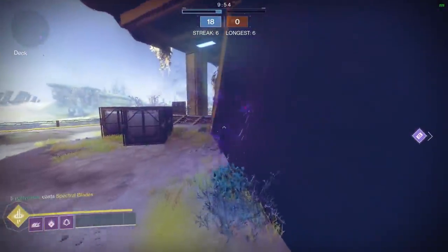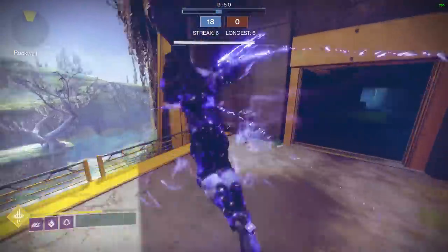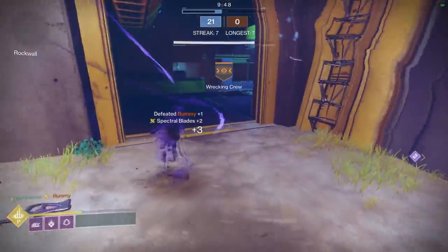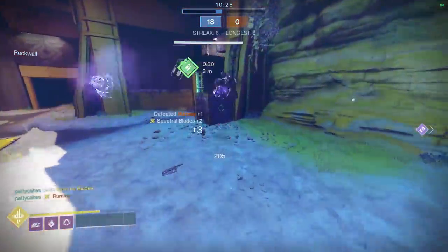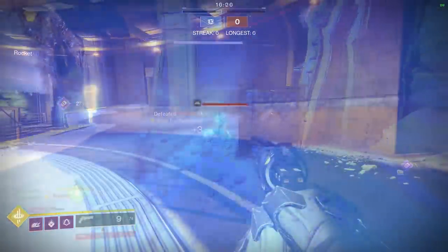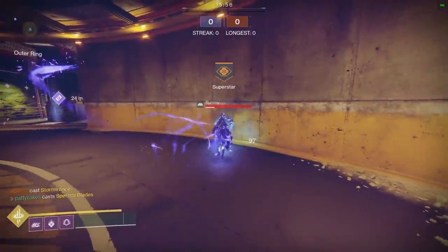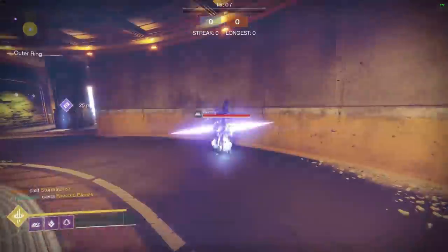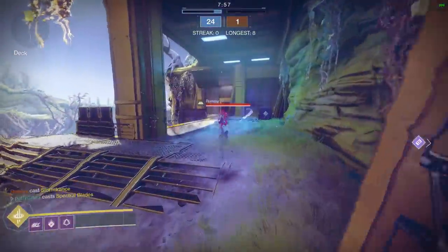For Spectral Blades, your best bet is to close the gap by rapidly dashing left and right so that you make a zigzag pattern while closing the gap — this makes you very hard to hit. Once you approach your target, you can either hit them with a light attack to finish the kill or use a heavy attack to get the kill and then go back into stealth mode to find your next target. If you're dueling other supers with Spectral Blades, it works really well to hit them with a light attack, heavy attack combo, as you can perform them pretty quickly back to back.